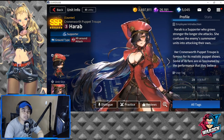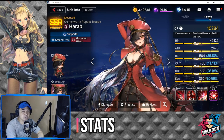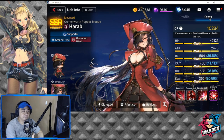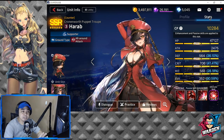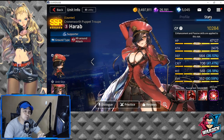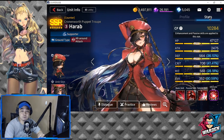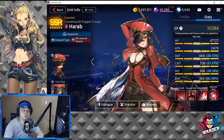As for her stats, her strength in terms of stats is going to be only her HP, which is above average. The rest of her stats are basically her weakness. Her attack is low at 2475, defense is 564 which is below average at 36%. Crit is 706 which is also below average, hit is 508 which is below average as well, and her evasion is low at 352.